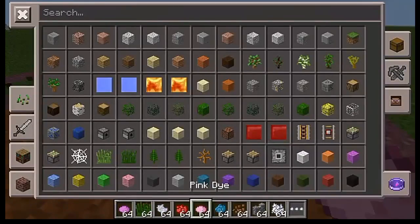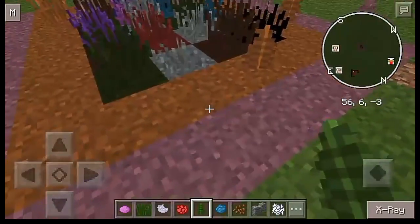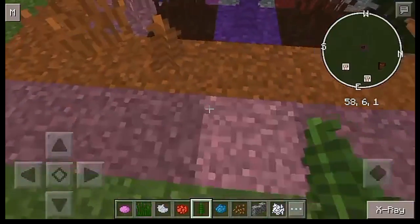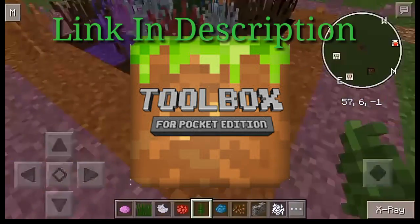How's it going everyone, my name is coolgamer123 and today we're going to be taking a look at how to make colored grass. For this you need an app — it's in the description below, it's called Toolbox — and this allows you to do many many things, and one of them is to make colored grass.